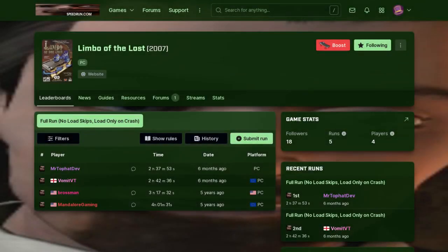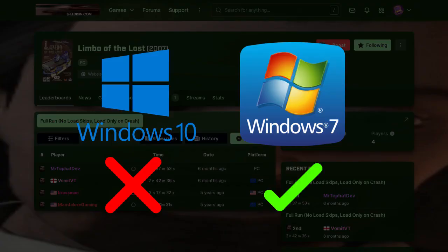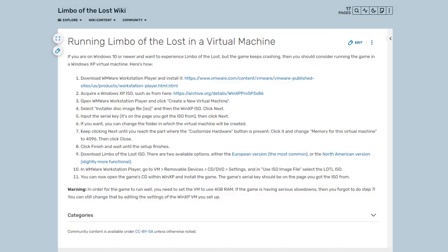In this video, I will outline some tricks that can improve your time when speedrunning Limbo of the Lost. As you may know, the game tends to crash regularly on newer systems. At present moment, the only way to play it without crashes is to either run it on a PC with Windows 7 or older, or to set up a Windows XP virtual machine.